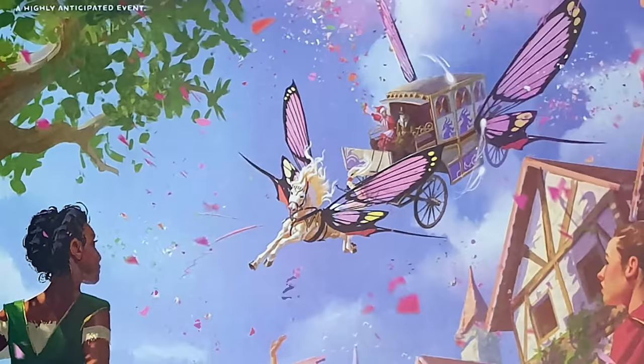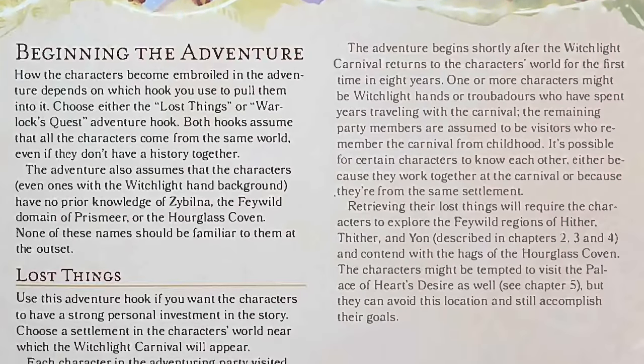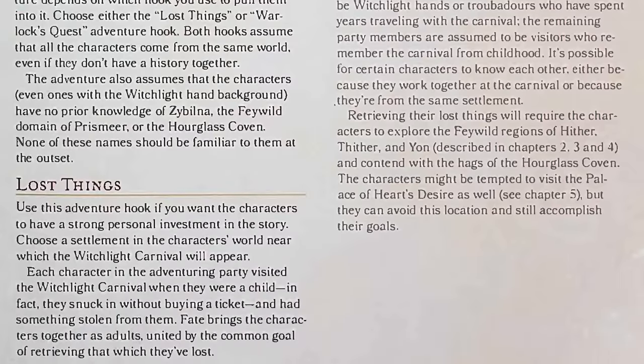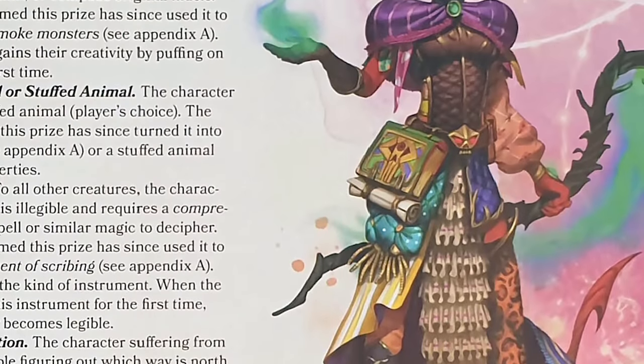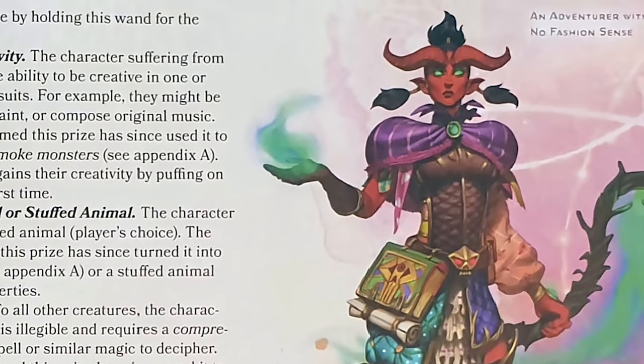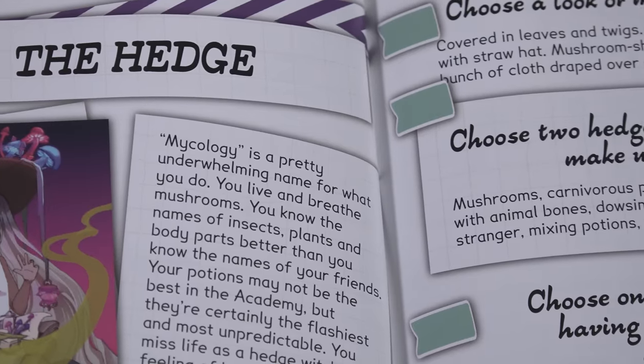Some games will have very specific notes on characters too. The Wild Beyond the Witchlight setting for D&D 5e needs every player to have something stolen from them in childhood — such as a sense of direction or sense of style — to even start the game, and it's directly tied into the story. The session zero allows you to lay out these expectations clearly, so no one turns up with something like a happy druid to a Curse of Strahd game and quickly feels out of place.